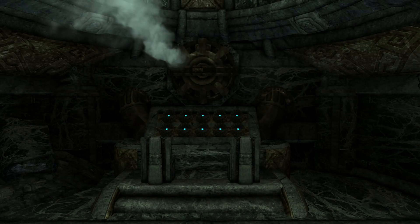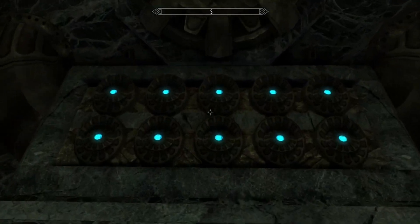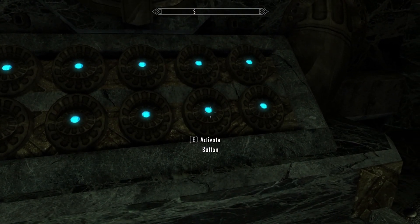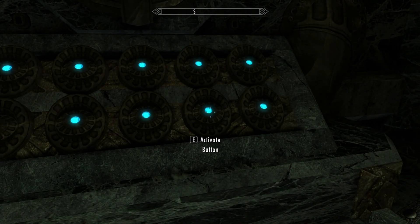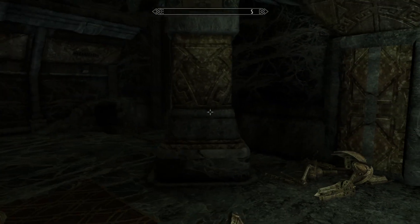Hey, what's up guys, it's Nate, and in today's video I'm going to show you how to solve the button puzzle inside of Falthars. This puzzle is pretty easy — all you're going to do is press the second button from the right on the bottom, and once you do that you'll hear the door open and you can continue to explore.